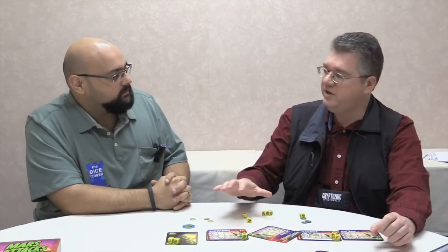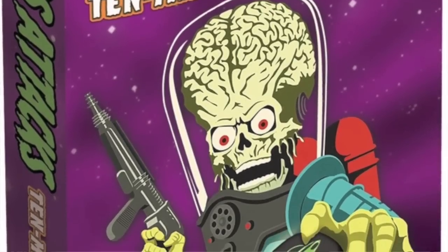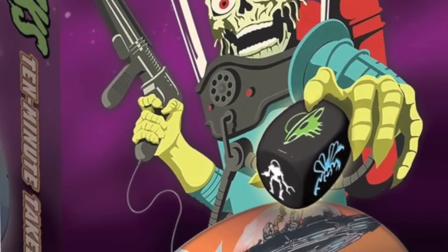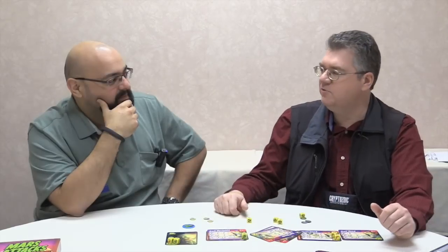So tell us about what else you have coming up. We have another Mars Attacks dice game coming up, but it is unrelated to this, and it is a dexterity game — Mars Attacks 10-Minute Takedown. You find saucers around the table and attack targets by flicking dice from your saucer. If your die lands on the target, you destroy it. The player who gets the most points at the end of the game wins, and the game ends when all the targets have been destroyed.